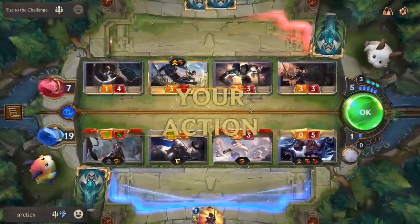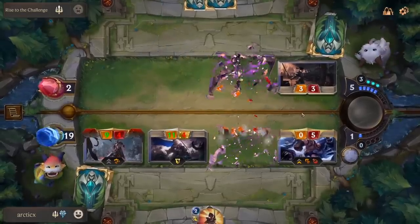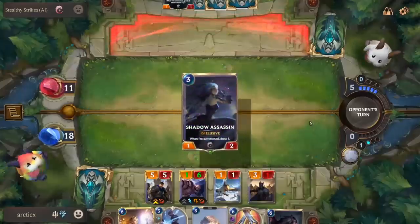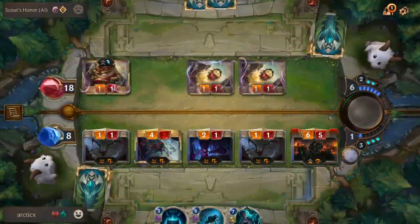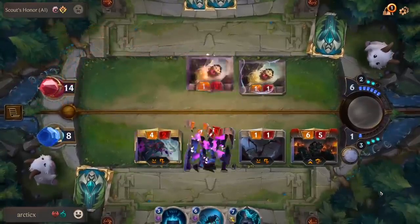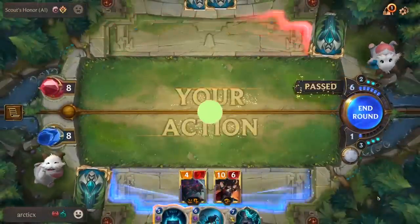Once blockers are assigned, units deal damage to each other, and any units that receive lethal damage are destroyed. Damage otherwise persists for the rest of the game, unless a spell or ability can remove it. Attacks are resolved sequentially from left to right. This means that you can set up buffs or other abilities to trigger mid-combat, creating a cascade of value. For example, the champion Darius will level up when the enemy Nexus has 10 or less health. If you place him to the right of your field of attackers, there's a chance he can level up mid-combat, giving you a stronger unit as the combat phase progresses.